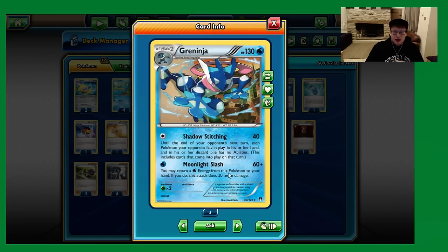Then we have Moonlight Slash — the more powerful option. 60 base damage, but if we return a Water Energy from this Pokemon to the hand, we get an additional 20. It's synergistic with the ability because we get to put energy back into the hand for following turns where we can use Giant Water Shuriken. If the Greninja is knocked out, we don't lose the energy — it's still in our hand. 130 HP is nice and the free retreat is amazing.